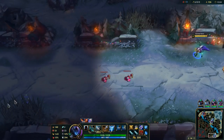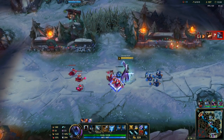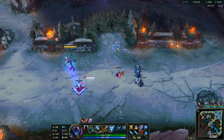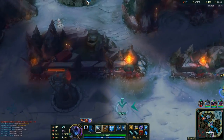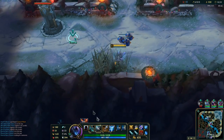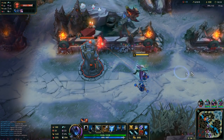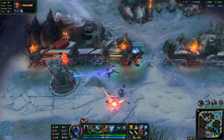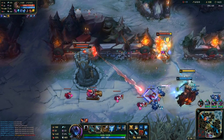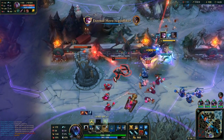Let's pressure this side of the map since I cannot impact the other side now. I'll do Rift Herald - we can trade that hopefully for the turret. Braum is setting up vision, but I can see on the map that all enemies, at least most of them, are on a different part of the map.